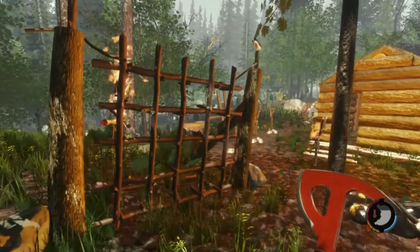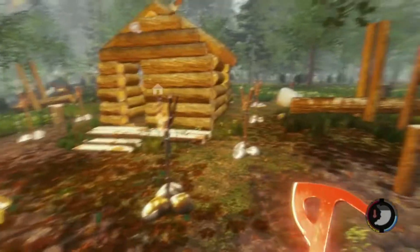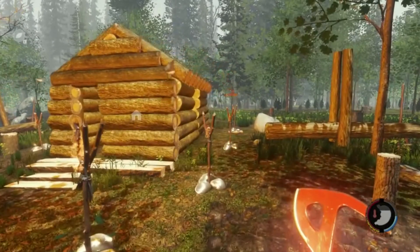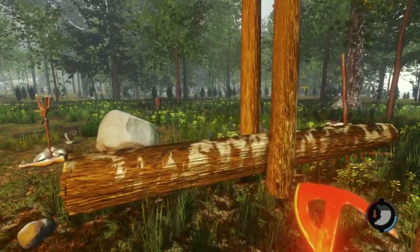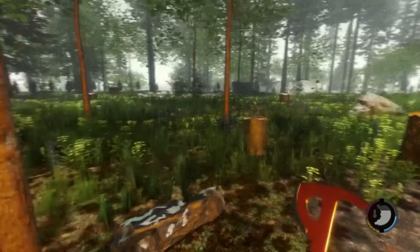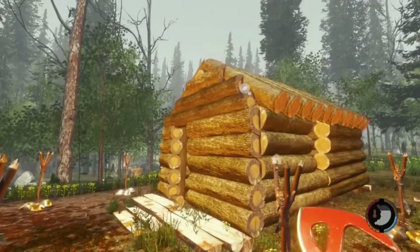That was another trap I had set up and was hoping to use against the mutants. As you can see, I continue around with the fire poles, and then that was another deadfall trap I had set over here — it's also been activated. So I guess we can go inside my cabin real quick.